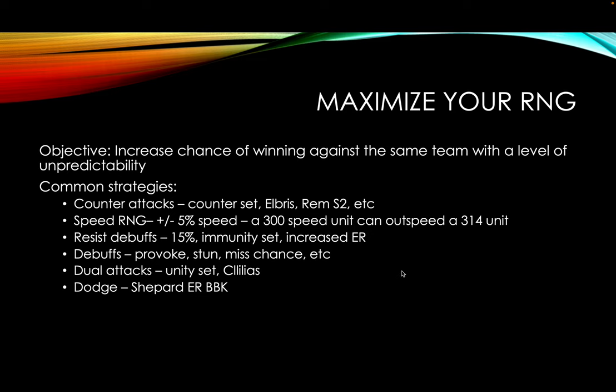Every time I get outsped by a Pera with 2 speed imprints, I'm like, that can't be a 320 Pera — it's just Speed RNG. So remember that one.